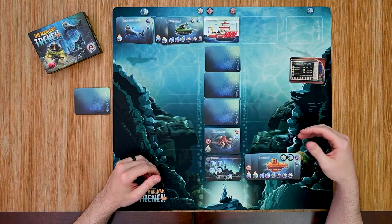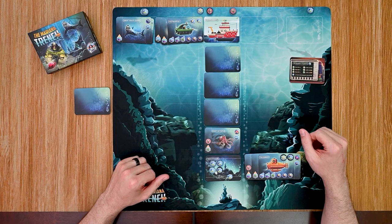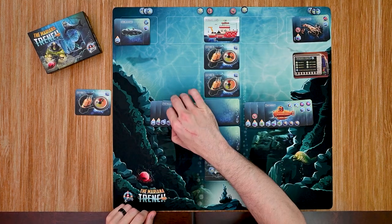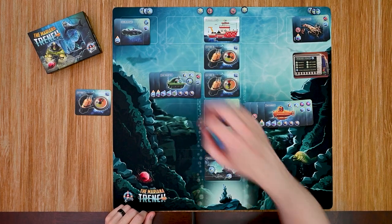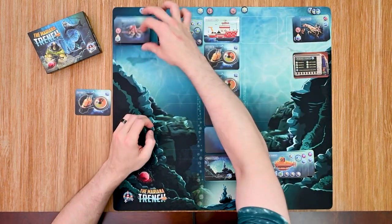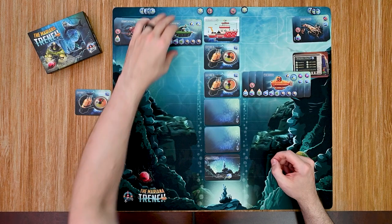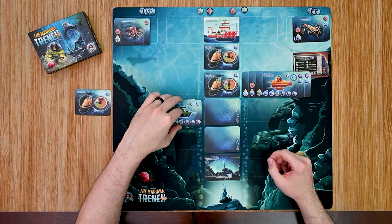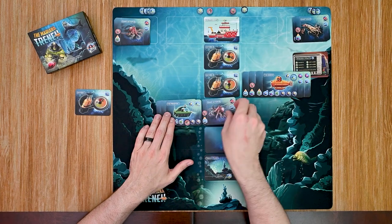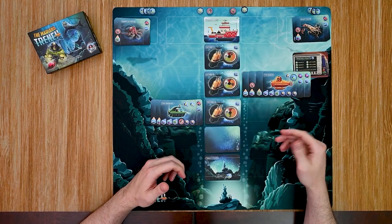A few turns are skipped ahead. We're closing in on the end of the game. Green moves up and ends his turn. Yellow descends and gets a research token. Green finishes placing his tokens. Yellow moves up three. Green moves one, two, three and encounters another cephalopod — he doesn't have a charge so he takes one damage but then collects it. This last card moves down and triggers the end of the game.